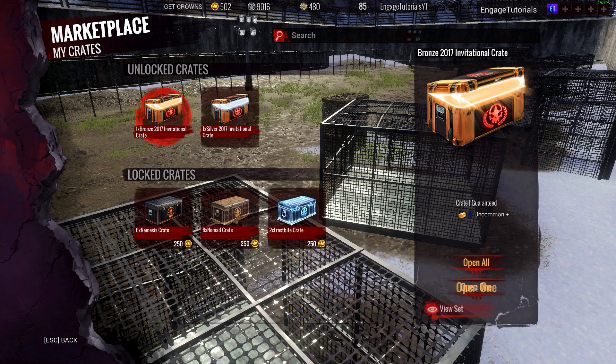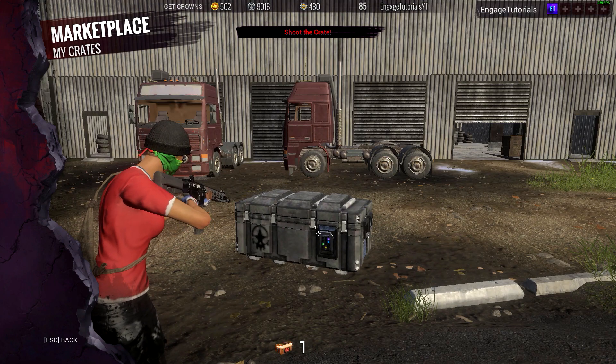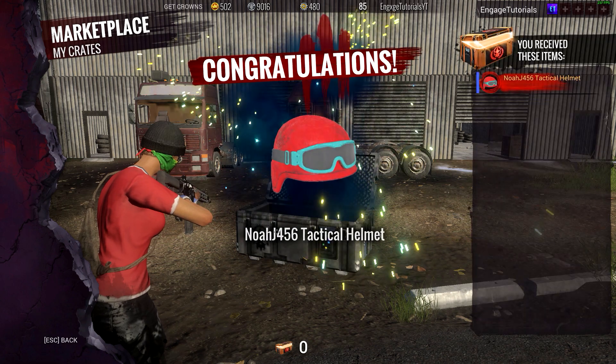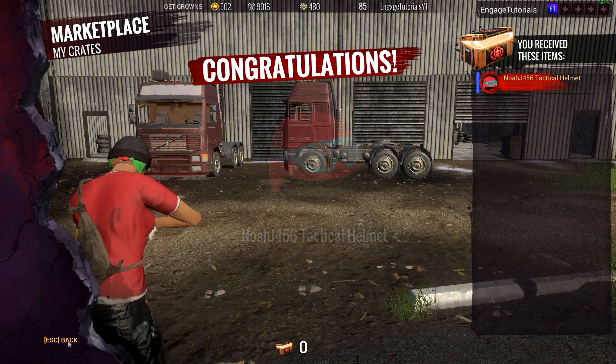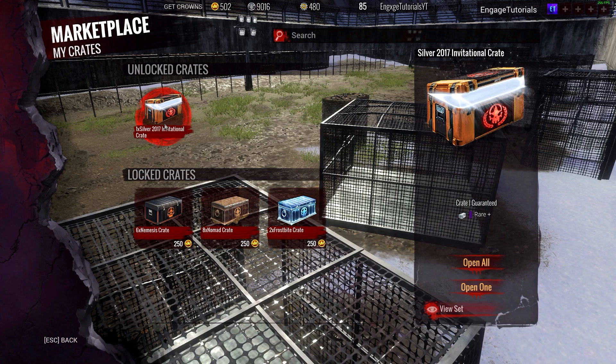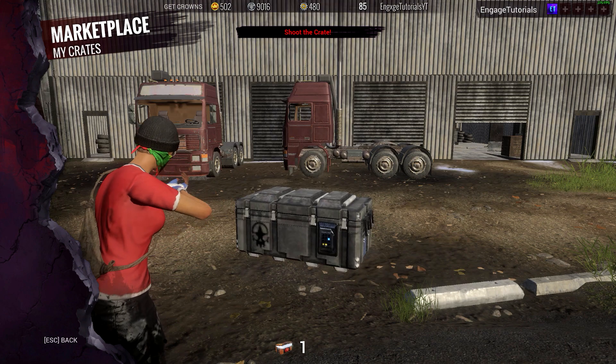Let's go ahead and open up this crate next. I believe you get a... I don't know. Ooh, nice! Oh yes, I wanted that so bad. I wanted this helmet so bad. I'm going to be rocking this with my outfit and my face bandana. Let's go! I'm actually happy just because I got that.